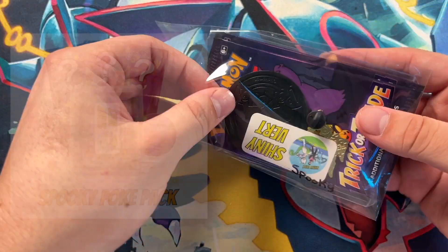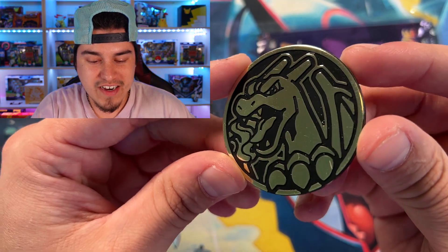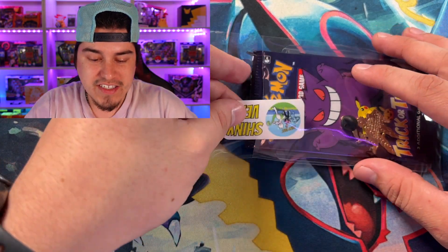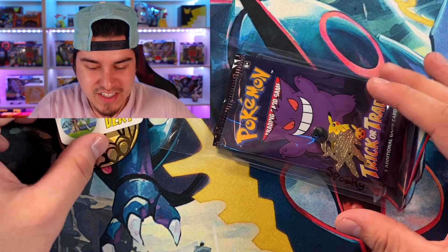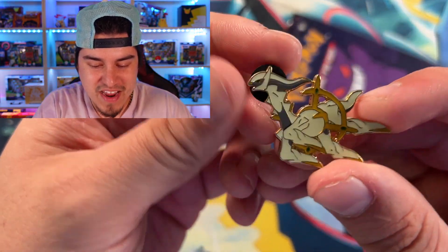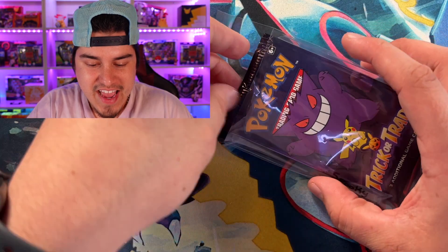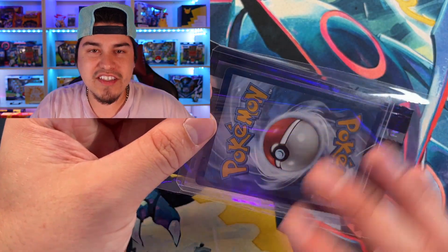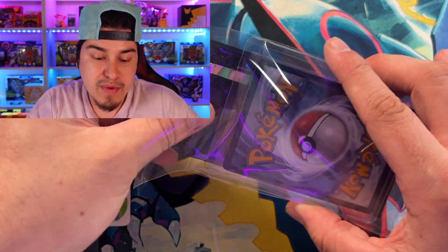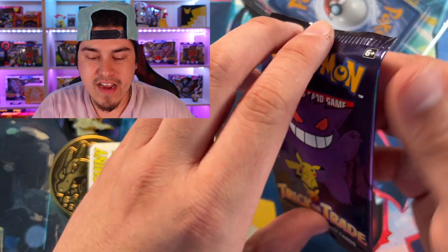Let's open up his order. First you get a Pokémon coin - let's see what coin he got - a Charizard coin, you cannot go wrong with that. We'll put it to the side. He gets all of this stuff, we're just opening it on video. He gets a Shiny Vert sticker, and then we also get a Pokémon pin - an Arceus pin. That's a gorgeous pin right there.